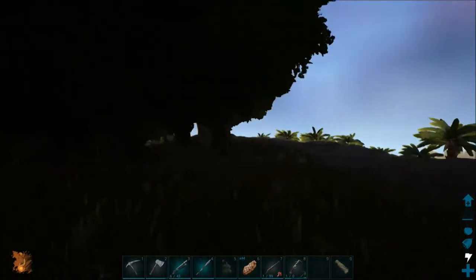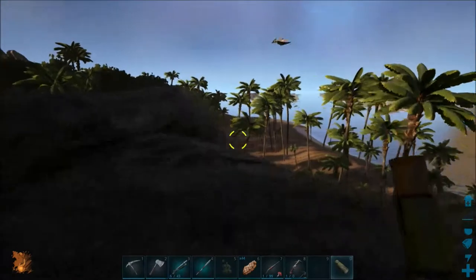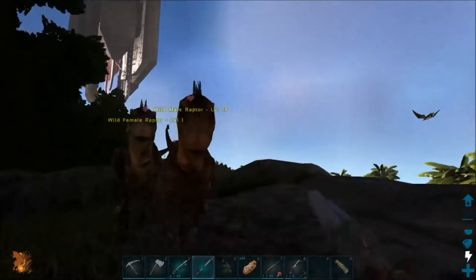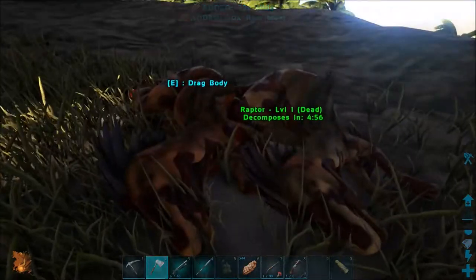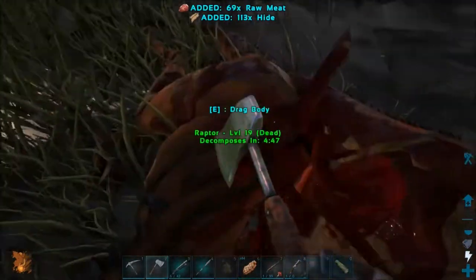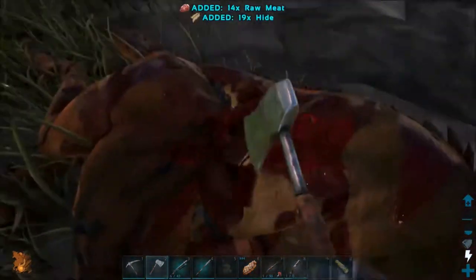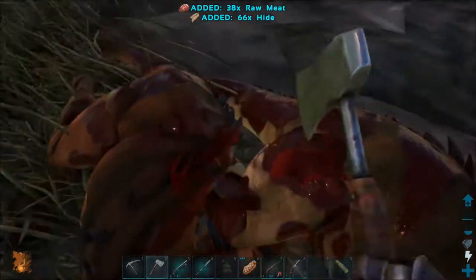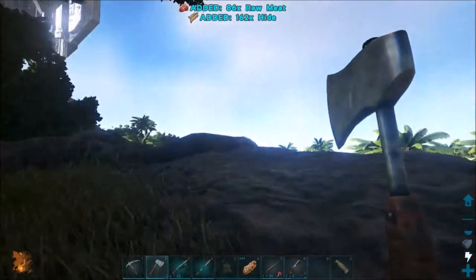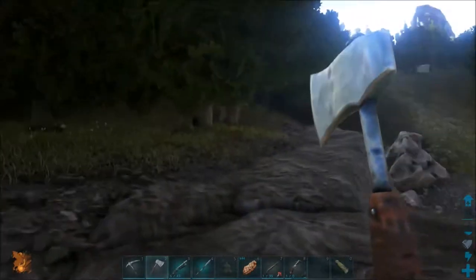Hello, Oviraptor - gonna need some of you. Level 22. I would say once it lands, that's going to be good enough. How do you already have torpor? My hide is your hide now. I shouldn't have turned Harvest Health up so high. Dillos - nowhere. Can I build a saddle yet?